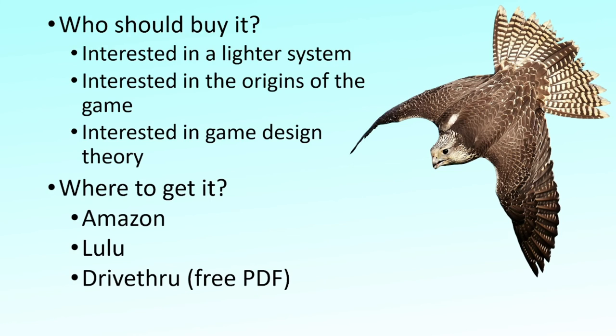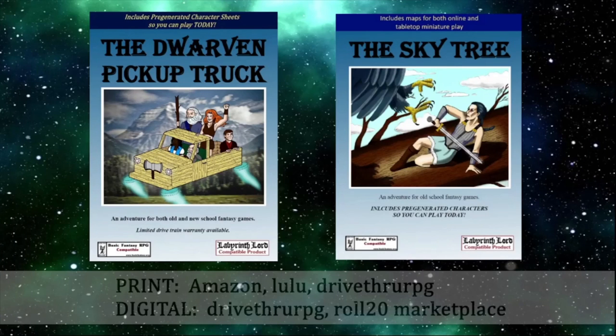I also think it's interesting for people into game design theory — if you're trying to write your own RPG or hack an RPG, there's specifically a section in the back of the book that talks about what pieces you want to include and what pieces you don't. You can get it at Amazon, Lulu, and DriveThruRPG, which is where you can get the free PDF. Thanks very much for watching. If you'd like to check out titles from Sharp Mountain Games, you can see our two in-print adventures — the Dwarven Pickup Truck and the Skytree — at Amazon, Lulu, or DriveThruRPG. We also have digital titles including adventures, map packs, new character classes, and character cards at DriveThruRPG or the Roll20 Marketplace. If you like the video, give it a thumbs up and subscribe — all the links to our products are in the description below.